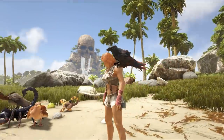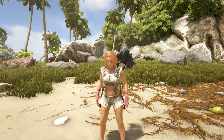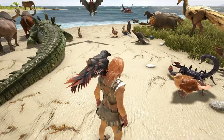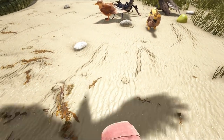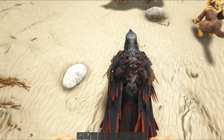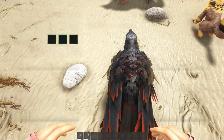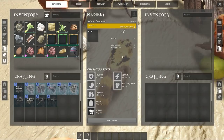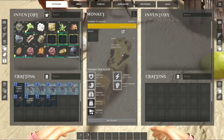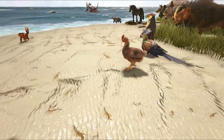Another thing I noticed is you can have NPC humans that work for you. They will require gold. The way you get them is by taking out the ghost ships and then saving the people swimming around the wreckages. You save them by putting a gold coin in your zero slot and then basically passively taming them as you do in Ark.